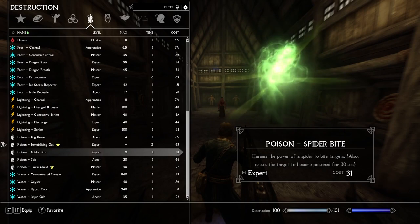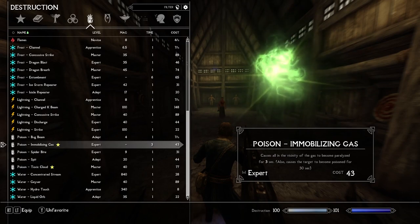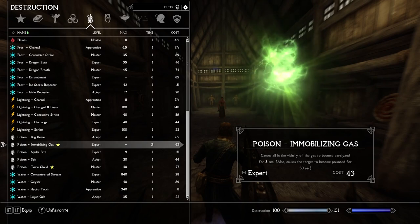So if you want to do a spider-themed playthrough, you definitely want to grab some of these spells. If you're doing a Plague Doctor build — I don't know if you've seen those on Reddit, but there are some perks in Ordinator that allow you to do damage based on how many diseases you have. It's a crazy build. I've seen it but I've never tried it. But obviously these would be some good spells to throw in as well.